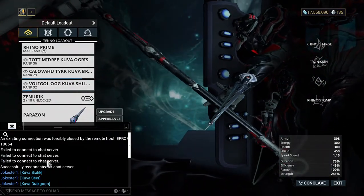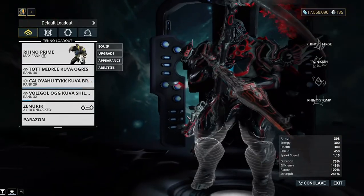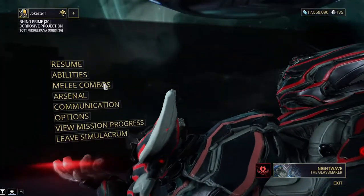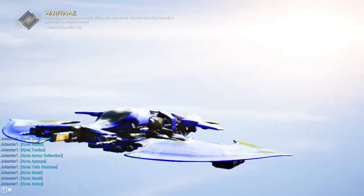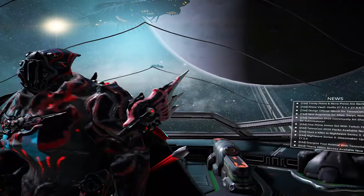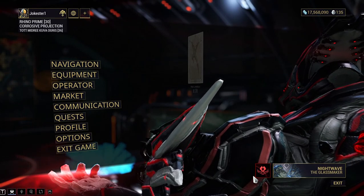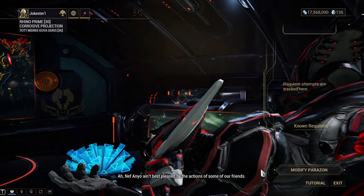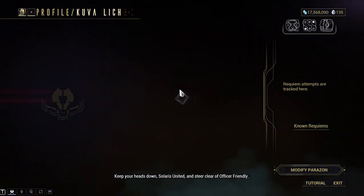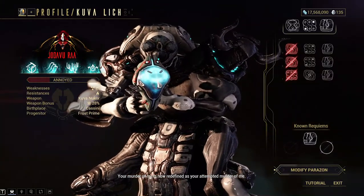I'm pretty sure you don't need to complete the mission to do it - you can just run around until the Kuva Lich pops up and then take them down. Then you go to the orbiter and basically you'll start a Kuva Lich. It's gonna be right here on the little screen. Once you come back from a mission where you took down a thrall to start your next Kuva Lich, your whole ship is gonna turn red for a second and then it'll show who it is. This is who I have.